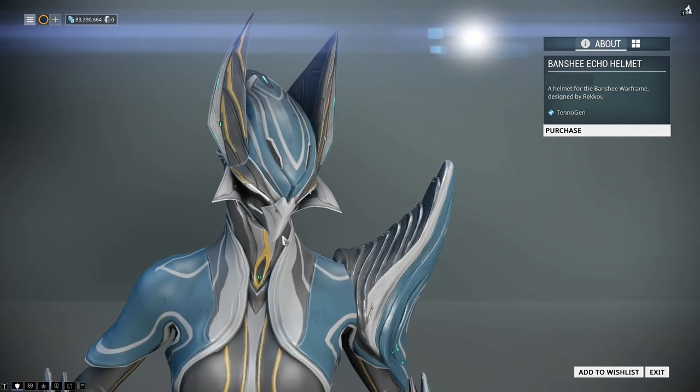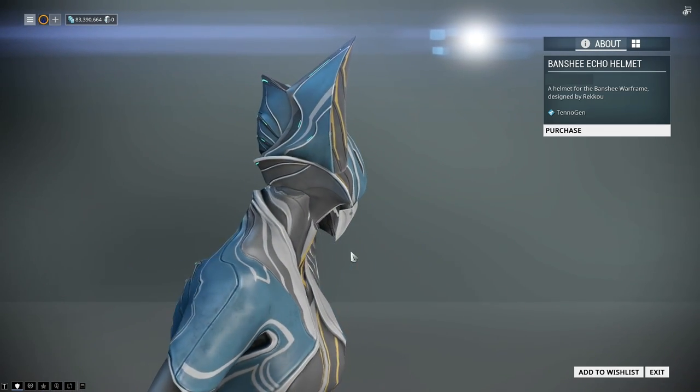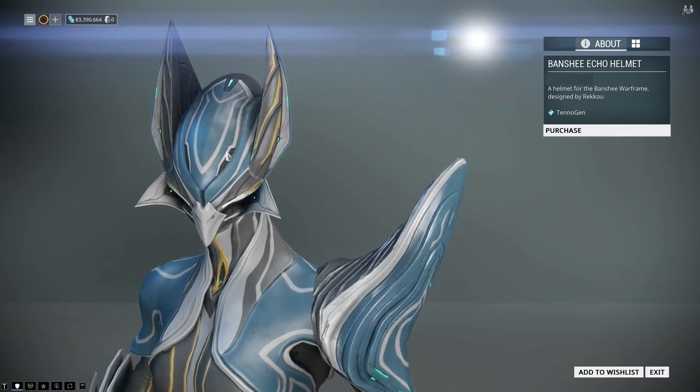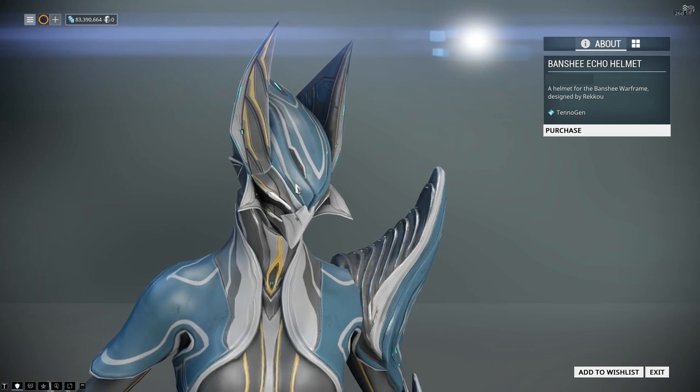The Banshee Echo helmet - I looked at this and thought that actually doesn't look that bad. But it actually looks like this is a collar that she's kind of popped, if you will, and she's got giant cat ears. So this would be the Banshee cat helmet.